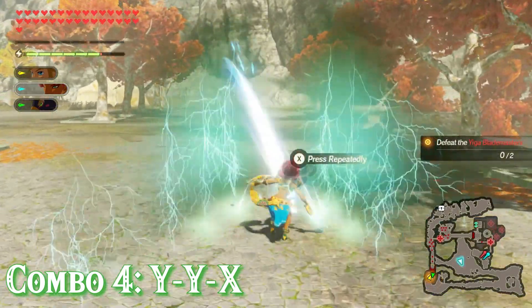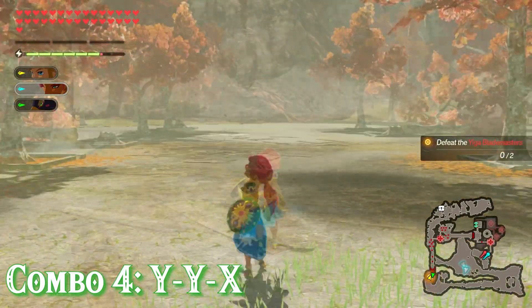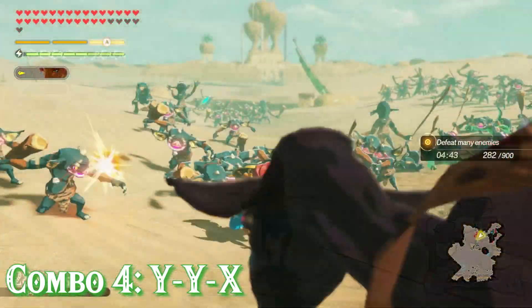Number 4 is the YYX combo. For this one Urbosa will perform 2 regular sword swings followed by a lunging swing engulfed in lightning. If you repeatedly press X again you'll perform that same attack multiple times, which will only stop if you either stop pressing X or your lightning gauge is depleted.